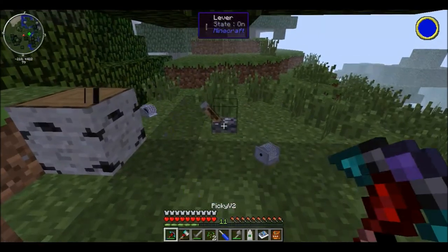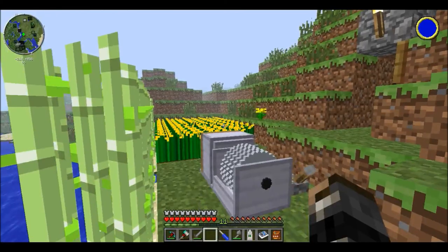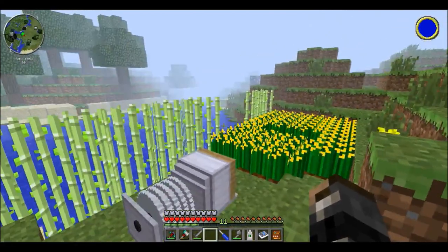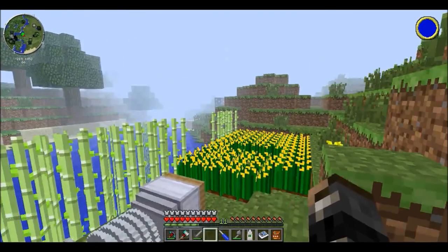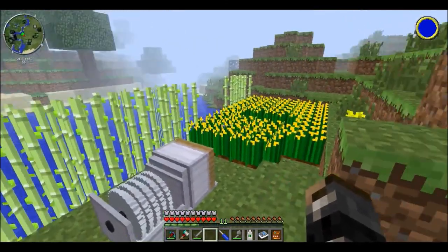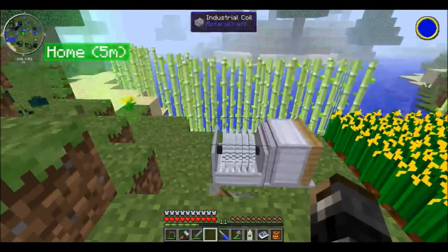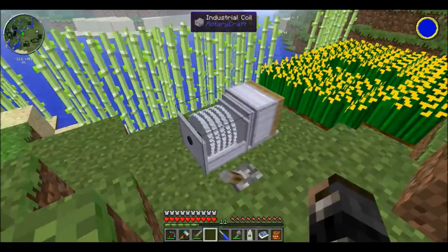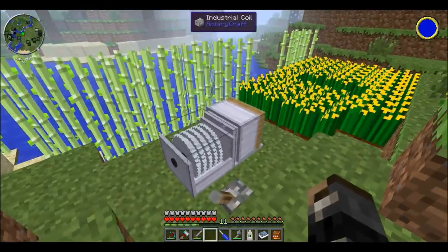And number two I'll cover next. I'm going to cover another very important part of surviving with RotaryCraft. The first being power generation, second being automated mining, third being getting wood, and the fourth — farming. So whether you're trying to get more canola plant, or wheat for bread, or things like that, I'm just going to show you how to set up a basic farm with RotaryCraft.